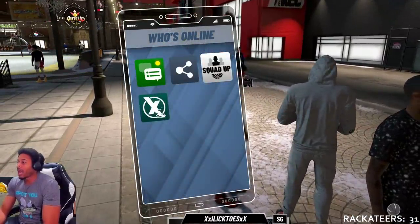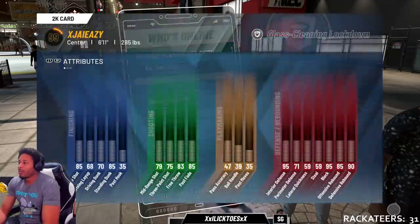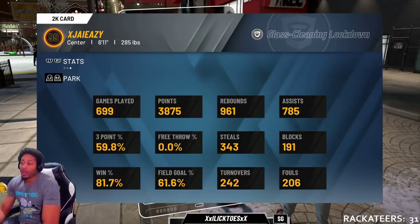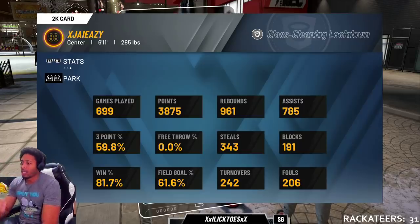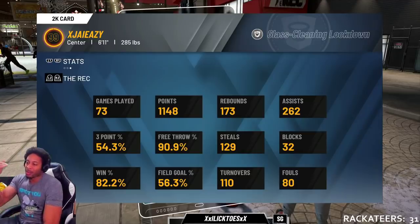Y'all want to see — can he really do anything in the park? Look at this — this is my park card. In the park, almost 60% from three. I was bricking hard when I first started playing with him, but now that I'm playing with him I'm good. That shot is cash now. And look in the rec — in the rec shooting 54%, and that'll keep going up too. 82 win percentage. I got an 81 in the park, and y'all know I play with mostly randoms.